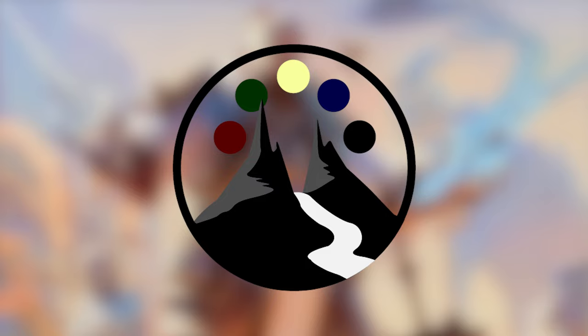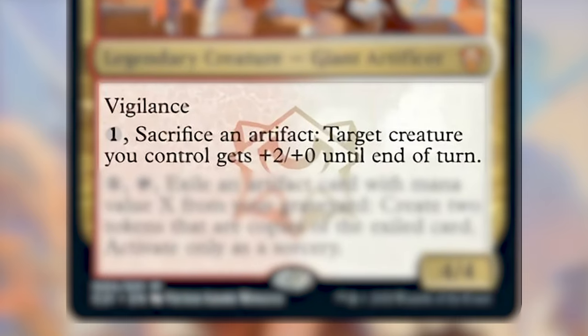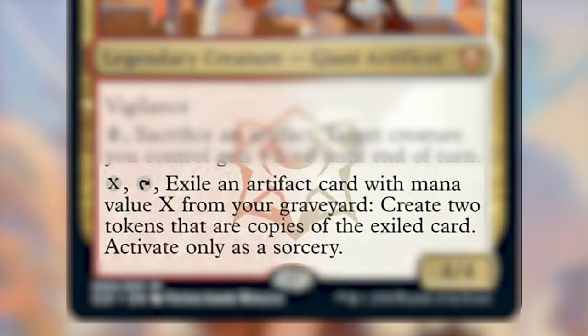Let me first begin by reading who the commander for Lorehold Legacies is. We've got Ozgear the Reconstructor, who's 2 red-white for a 4/4 Legendary Creature Giant Artificer. He's got Vigilance, and for 1 generic, you can sacrifice an artifact — target creature you control gets +2/+0 until end of turn. Additionally, you can pay X and tap to exile an artifact card with mana value X from your graveyard and create two tokens that are copies of the exiled card. Activate only as a sorcery.